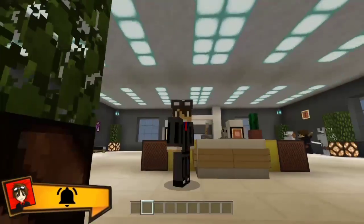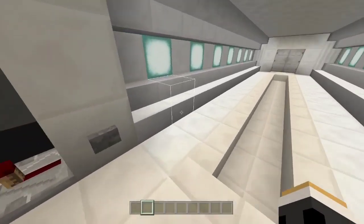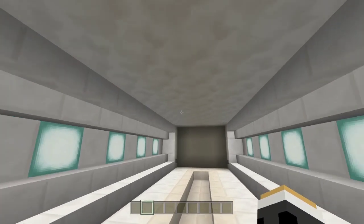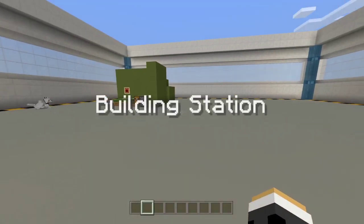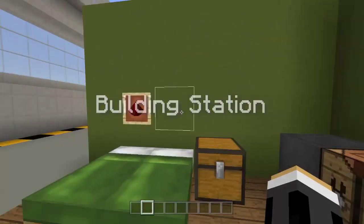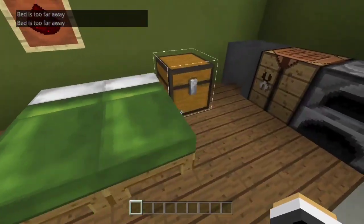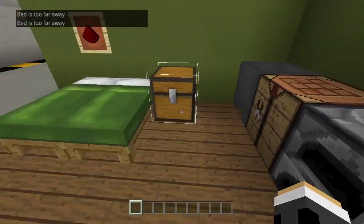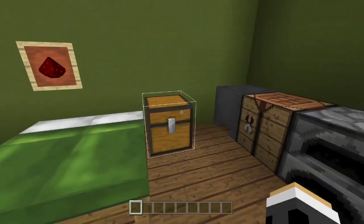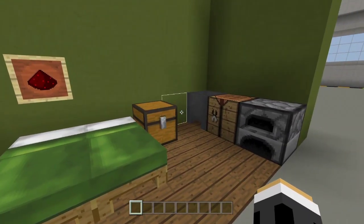Let's get started. I'm gonna go into my building station right here. You can also download this world in the description. So as you can see I am now in my building station. This is an example bedroom right here — you can sleep here, get your stuff, and something like that. And of course, if you are a normal guy, you wouldn't know that this room has a secret room, a secret entrance.